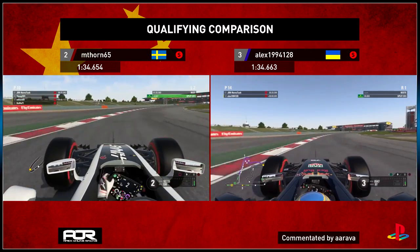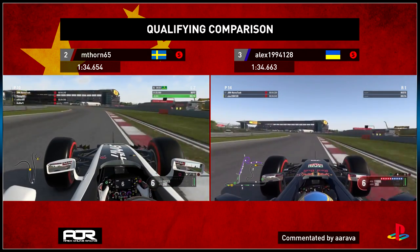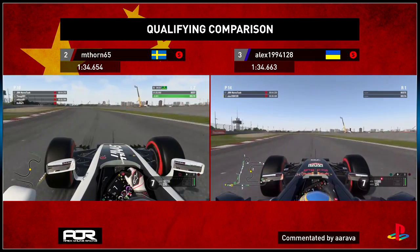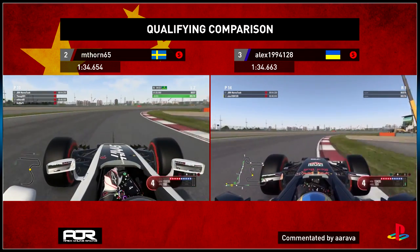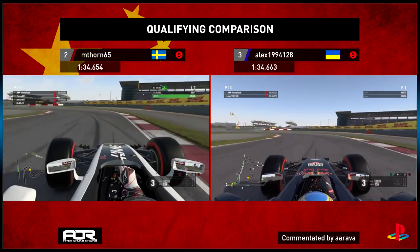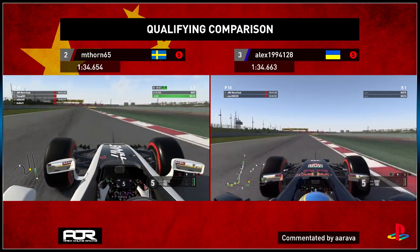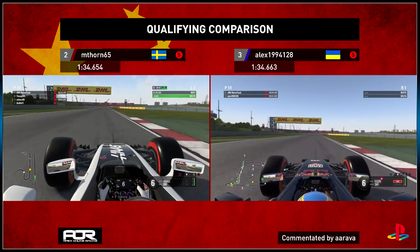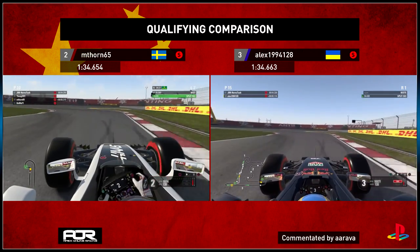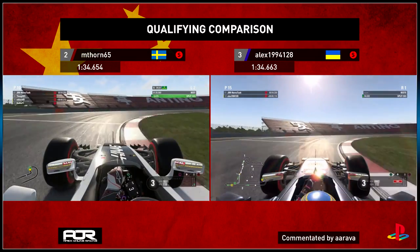M Thorne losing the back end a tiny bit as he slides through more compared to Alex as they go down to the swooping long left-hander and then right. Alex takes a tighter, neater line as M Thorne goes a little bit wide, but crucially he opts to keep his car in fourth gear going into the double left-hander as Alex goes up into fifth. This allows M Thorne to get an earlier turn-in, plant the power a little bit earlier, a bit more aggressive on the revs. Coming up to the second sector split, M Thorne gains back any margin Alex had, and at the apex they are very level on this lap.